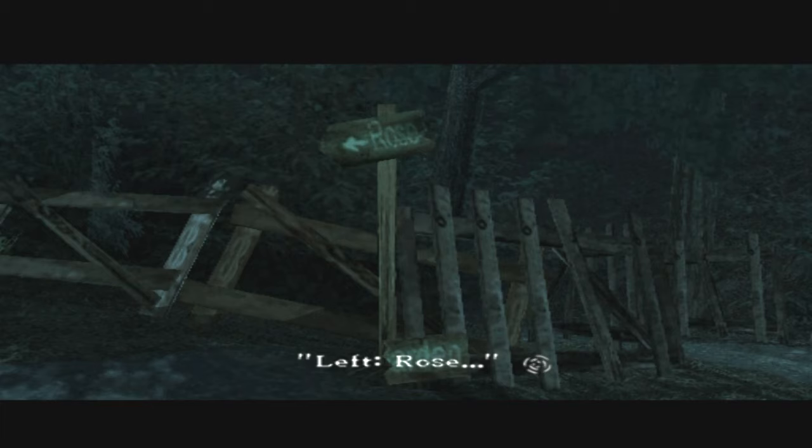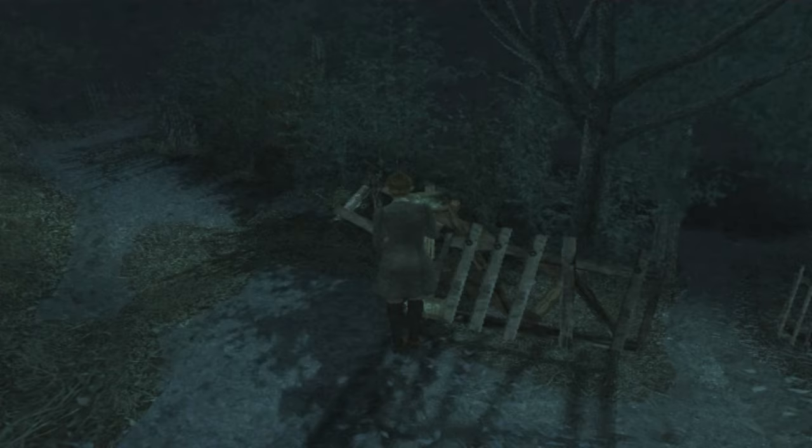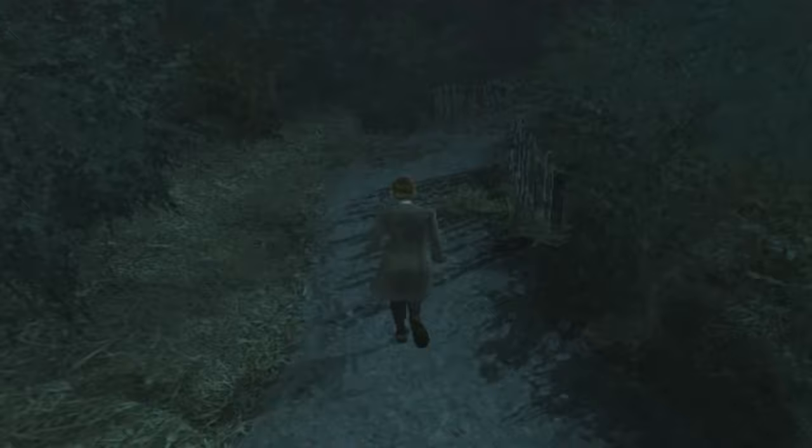To the left is Rose. Half of the sign is broken off. I assume this sign would say Rose Garden Orphanage, which probably means more than half of that sign is broken.